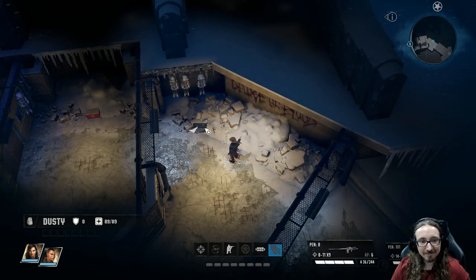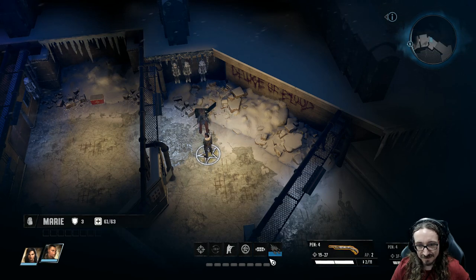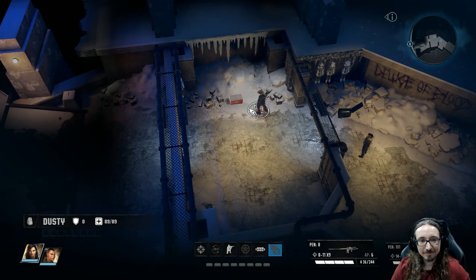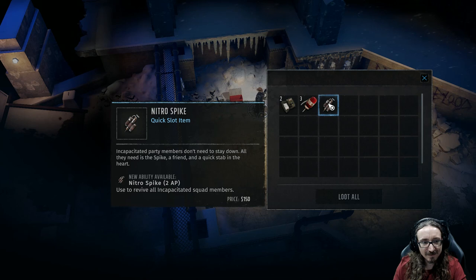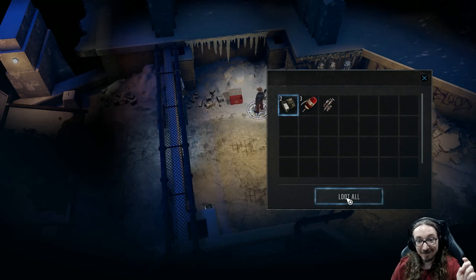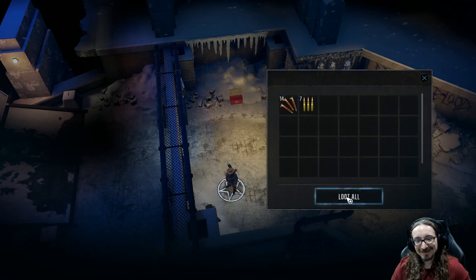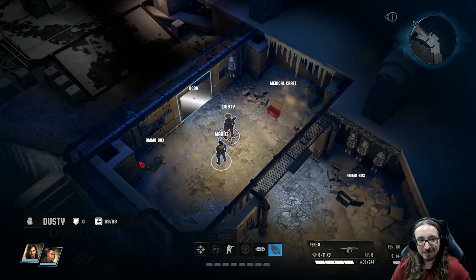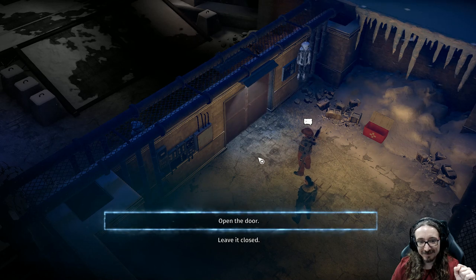There's that Deluge of Blood again. Ominous. While I'm thinking about it, let's go ahead and reload everybody. Looks like they're all loaded. Ammo box. Medical crates. I guess this must mean three hypos. Nitro Spike — 'incapacitated party members don't need to stay down. All they need is a friend and a quick stab in the heart.' You know, folks, when a game keeps giving you all these medical power-ups and spikes, it probably means you're coming up on a big battle and they think you're probably going to die.